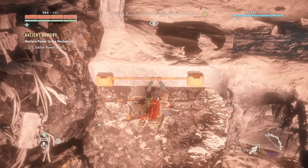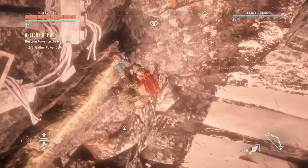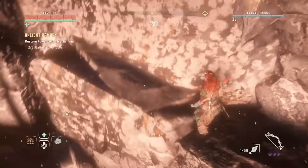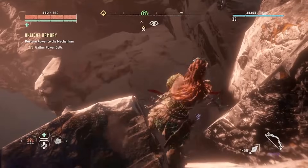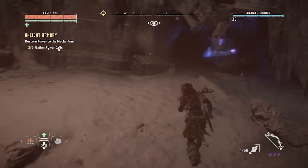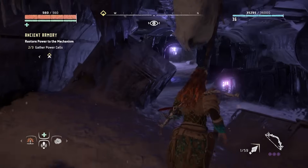Move towards the left and Aloy will find the path downwards. Once you get to a ledge, drop down, jumping up to a higher platform with some medicinal mushrooms on it. Make your way inside the purple lit room and voila — to your right there will be the power cell on a shelf.